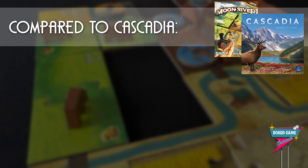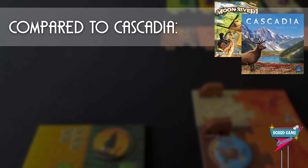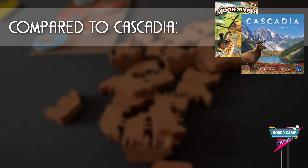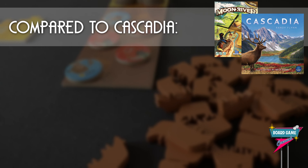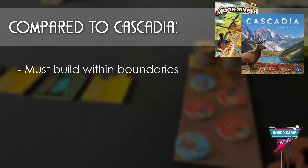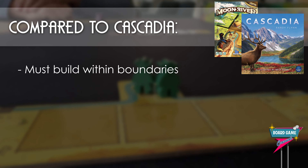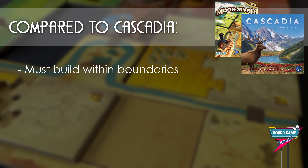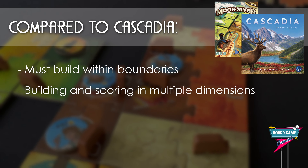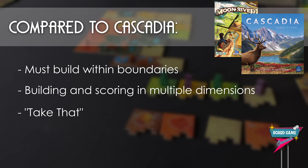Comparing Moon River to Cascadia, a totally unrelated tile-laying game. One of the reasons I prefer Cascadia to King Domino is that you're not bound to a 5x5 grid — in Cascadia, you make your tableau as long or as tall as you want, with no boundaries in either direction and a lot more freedom. Moon River, of course, has the same confines as King Domino, so sometimes placing your tiles can be a bit agonizing. Cascadia is similar to Moon River in that you score not only the terrain tiles but also what's on top of them. So if you like thinking in those two dimensions, you might like Moon River as well. And of course, Moon River has take that — Cascadia does not.